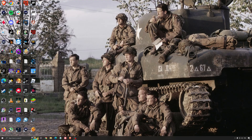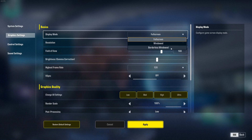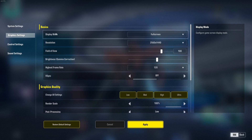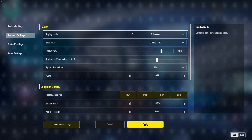Now let's go inside of the game. For display mode, I really recommend using full screen — borderless window was causing me a lot of stuttering in this game. For resolution, go with the native resolution of your monitor: if you have a 2K monitor go with 2K, if you have 1080p go with 1080p.